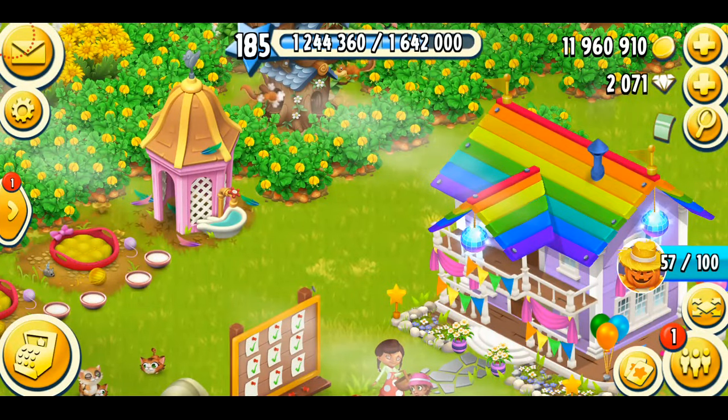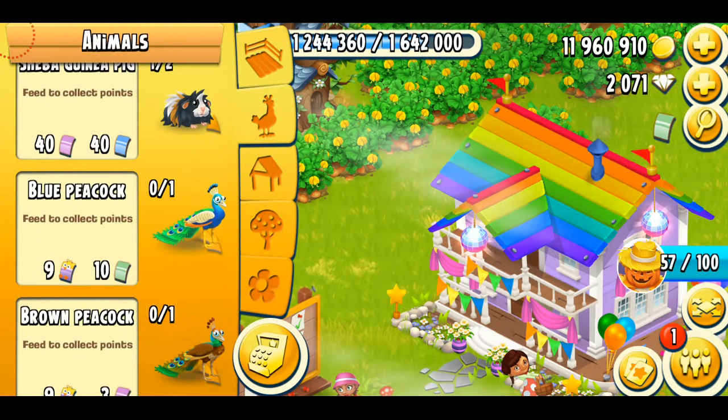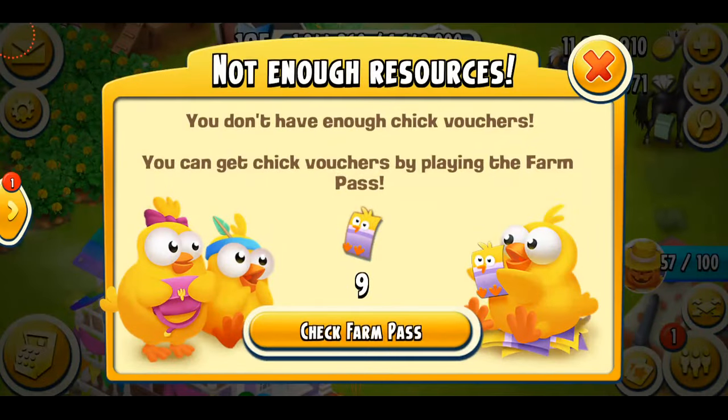When the update came, we got a new birdhouse, which means we got new pets in the game — the peacocks. But the main thing is that you cannot just purchase them. If you want to purchase them, you need a special voucher: the chick voucher, which you don't currently have in the game.